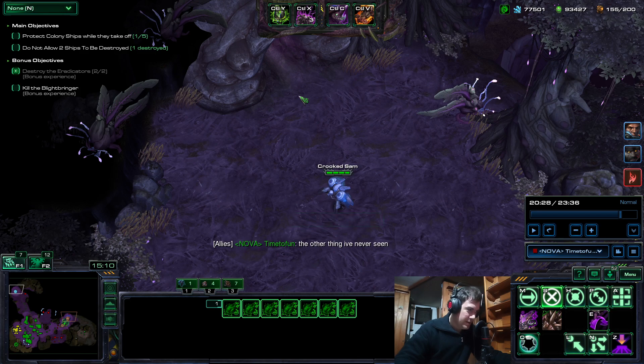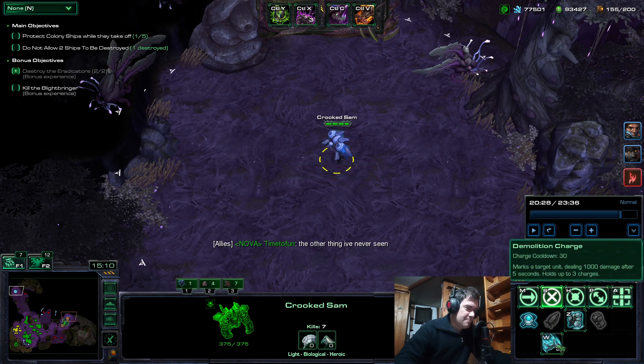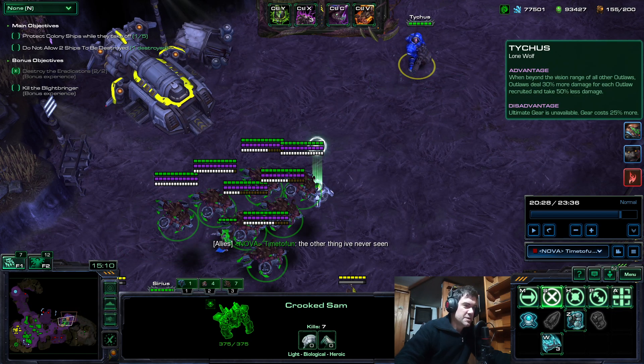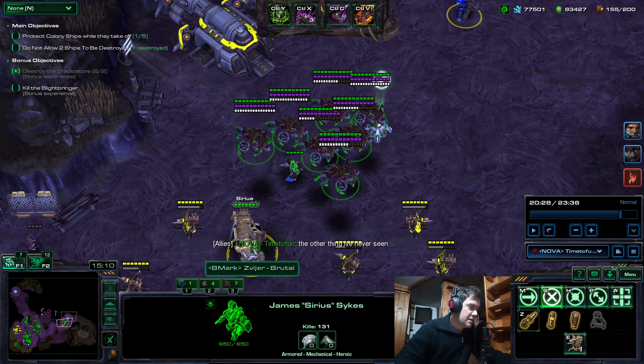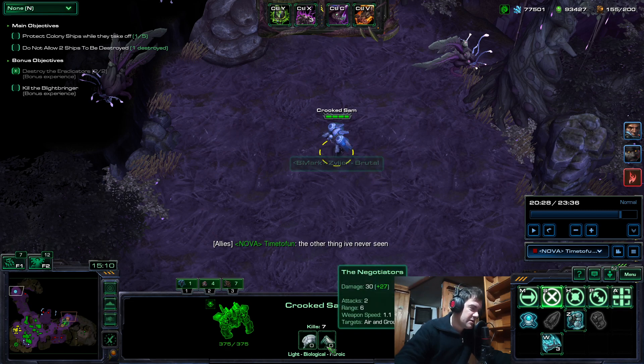Now we have a trick about the Blightbringer that I didn't know. We have Crooked Sam over here and Crooked Sam has this ability called Demolition Charge. The base damage is 500, but with the G7 Charges gear it increases damage by 100%, so it's 1000 damage. With Lone Wolf it increases even more because the prestige is: when beyond the vision range of all other outlaws, outlaws deal 30% more damage for each outlaw recruited — Tychus included. So now we have Tychus, Sirius, and Crooked Sam, so there are three of them. It should be increased by 90%, and you can see it clearly over here.